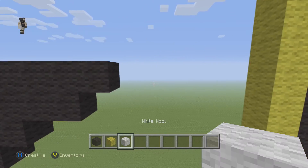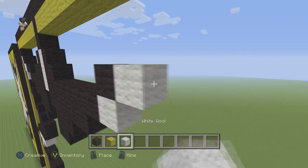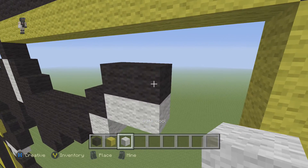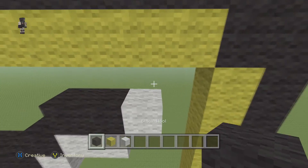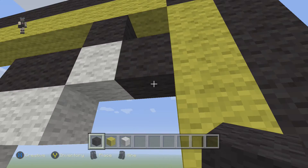Now grab a white wool and place 1 block right here, and then 1 black wool on top. And then 2 white wools with 2 black wools on top. And then place 1 white wool, then a black. And then 1 and 2.